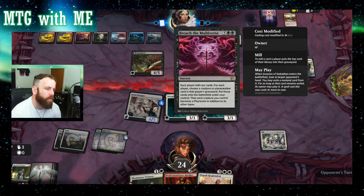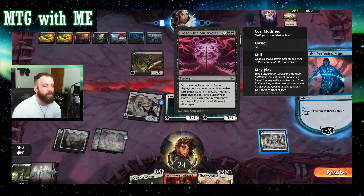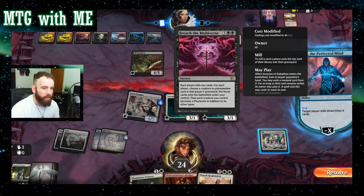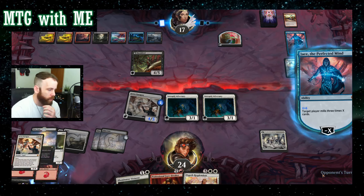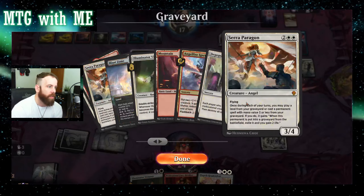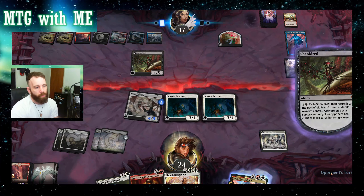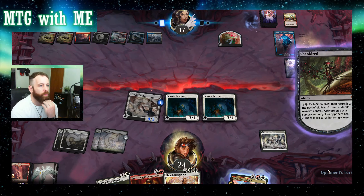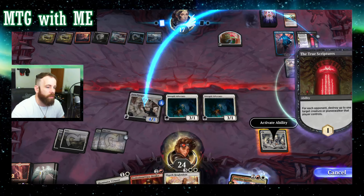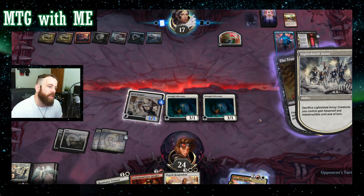Three, six, seven, eight — one away from Multiverse. I think this is where they choose a creature or planeswalker card from each player's graveyard from milling ten. We got one Angel Fire — fantastic! They can pull a Sarah — that's probably what they'd pull. All right, dumb move from my opponent now. Let's see what kind of damage I can do.